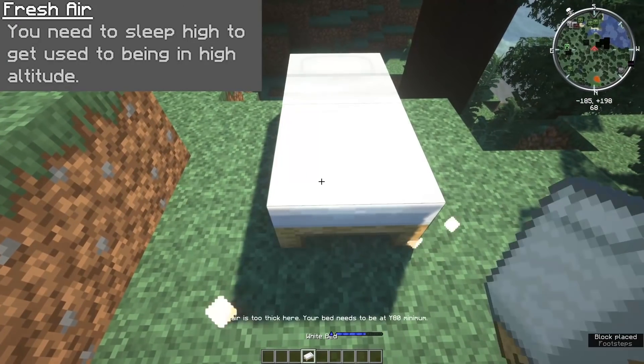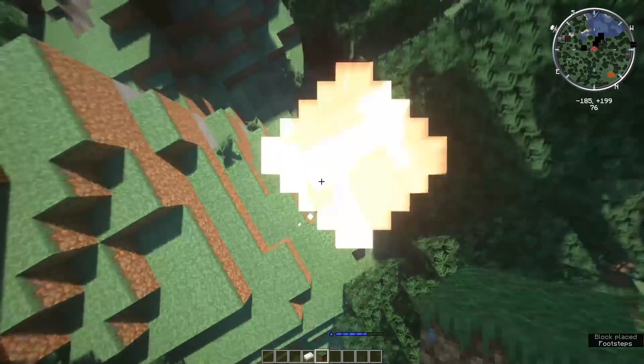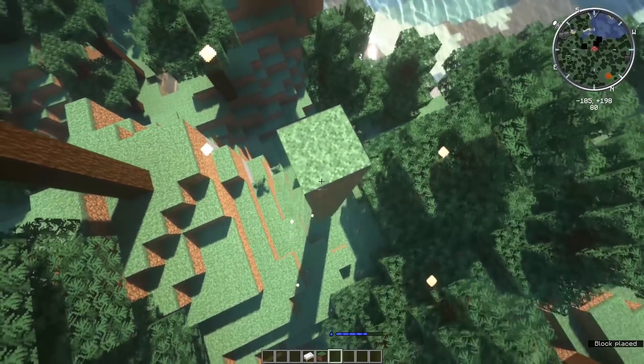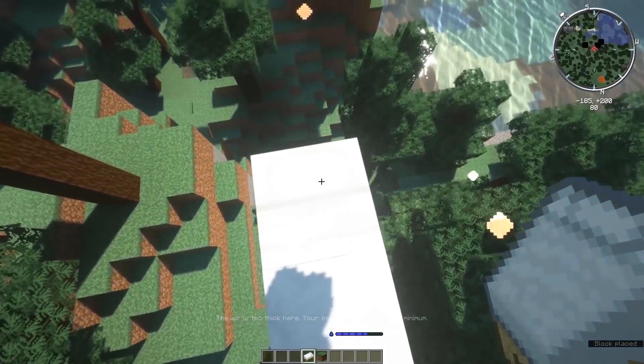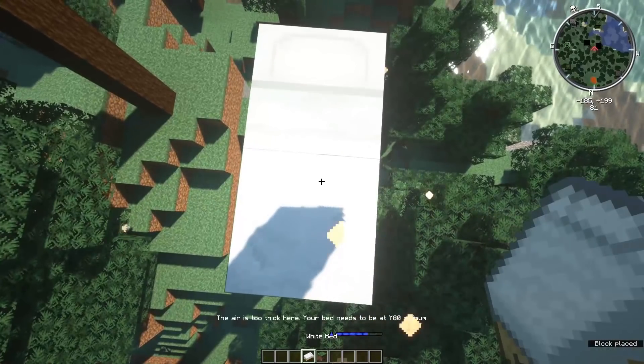Moving into the next ability, you've got Fresh Air. You need to sleep high to get used to being at a high altitude. You just need to sleep pretty high up off of the ground — around 60 to 70 blocks up in the air before you can actually sleep. A nifty thing is that it actually gives you a tooltip when you try to use a bed in the wrong conditions, telling you the minimum is Y 80.